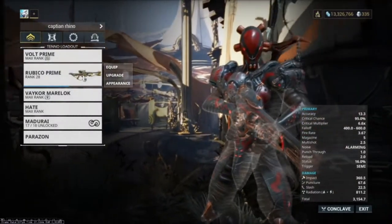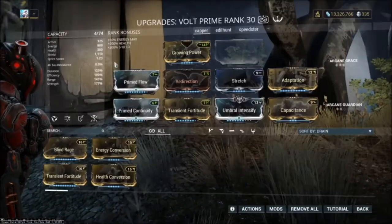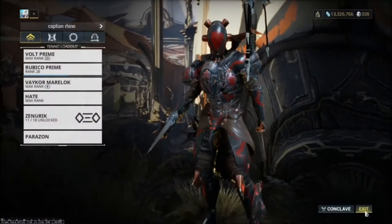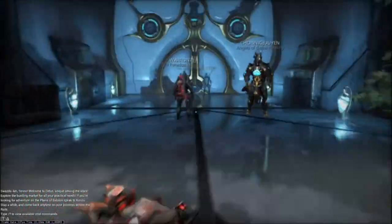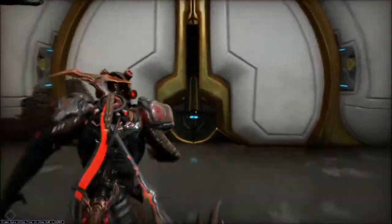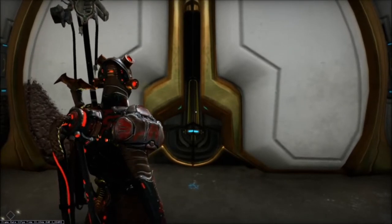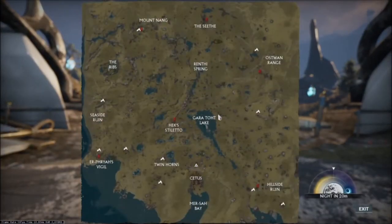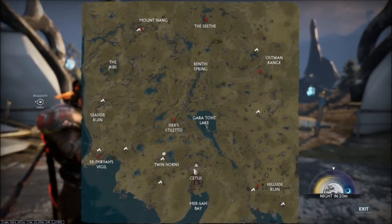I'll link in the description a video by Brozime that will show you his map he uses, because this is based off of his route. Switch to Zenurik just for the energy regen. Here's how you farm Cetus Wisp — another common build is to use Nova with max range portals. You go to the plains and your first stop is Gareth's Cut Lake, where you run the perimeter, then across this lake, this lake, and this lake and come back, because they spawn next to bodies of water.